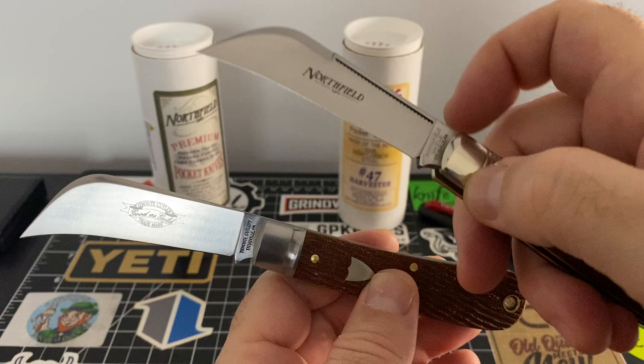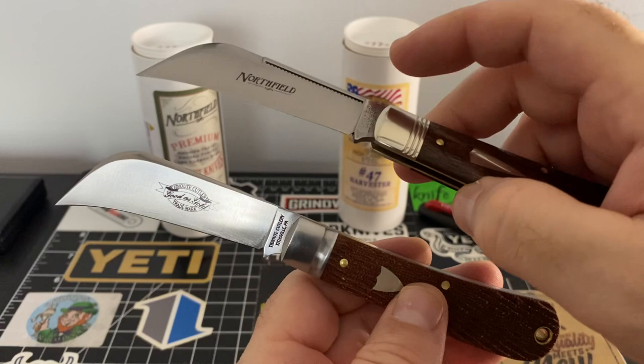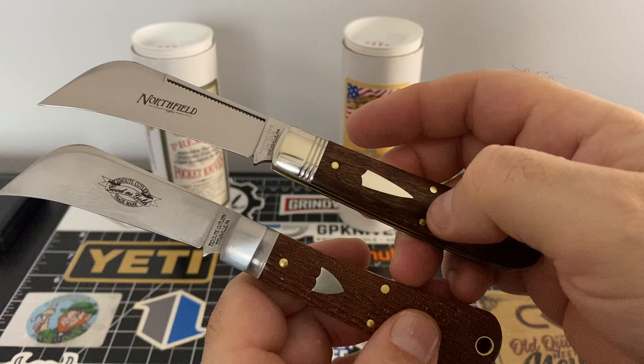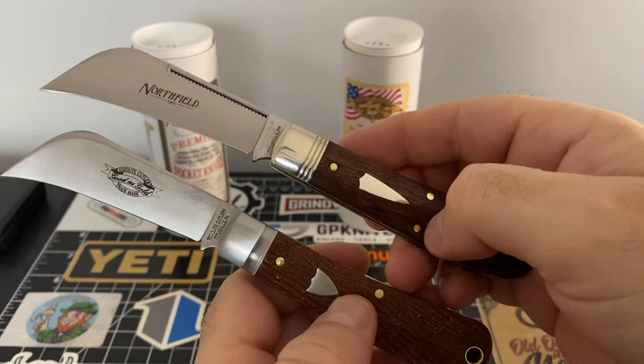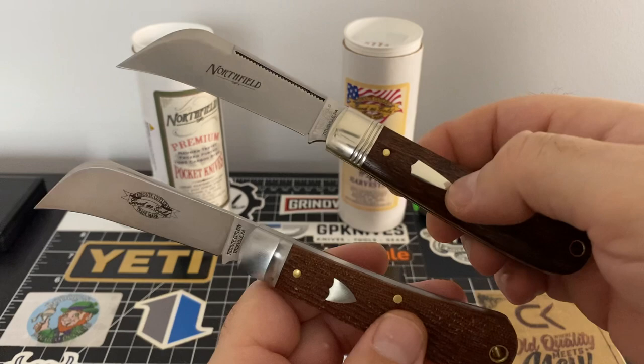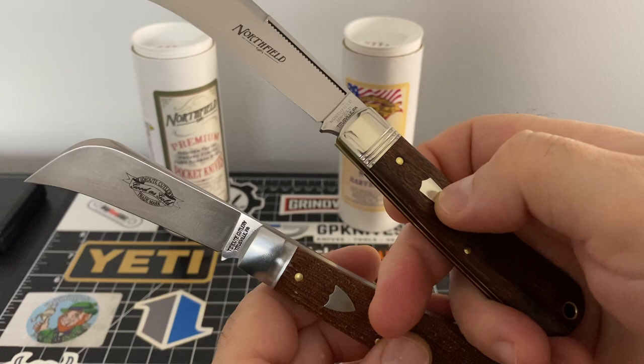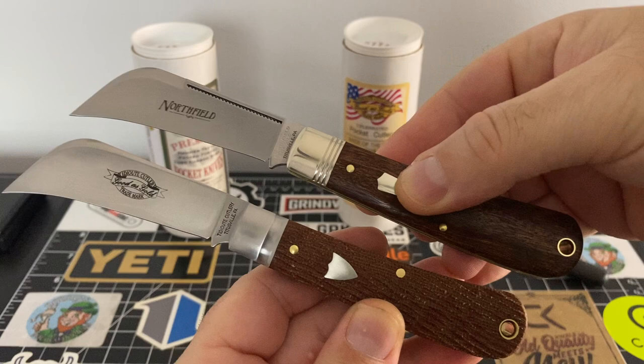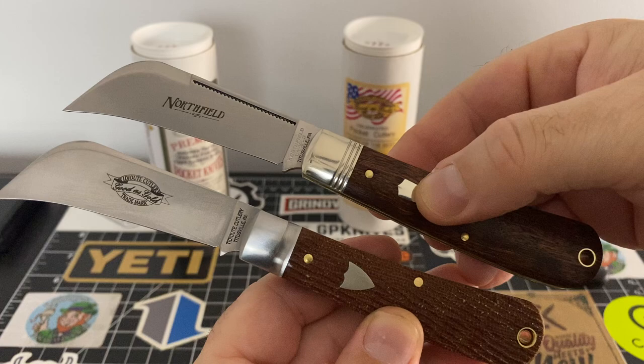They're going to give you this long match strike pull. Sometimes the blades are different — you get a satin blade or a different blade finish. The shields — you're going to get a little bit more of a decorative shield. This is the hound's tooth shield. Now this shield they put on a lot of knives. That's just your standard base shield, or your hot dog shield — just the line. You can see standard brass pins, you're going to get brass pins and the brass lanyard hole. So obviously there's not much of a difference, not much at all.